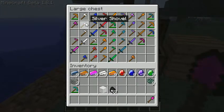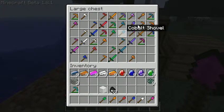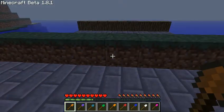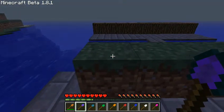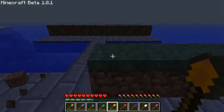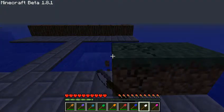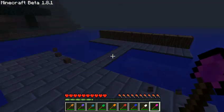We have shovels now. So we have dirt here - copper, amethyst, cobalt, emerald, larium, ruby, sapphire, silver, and vetrite.